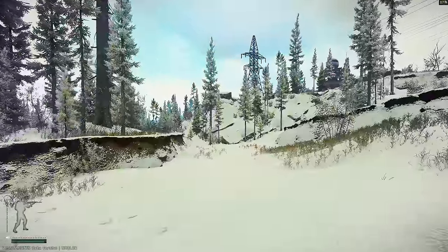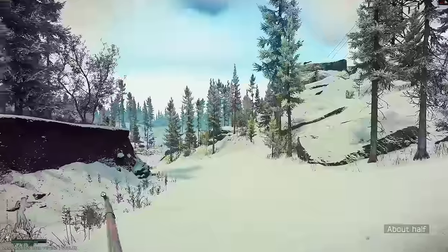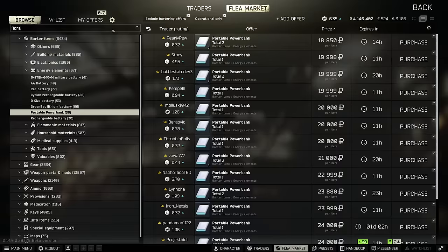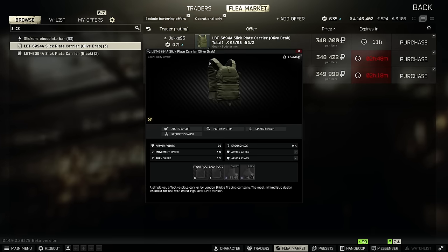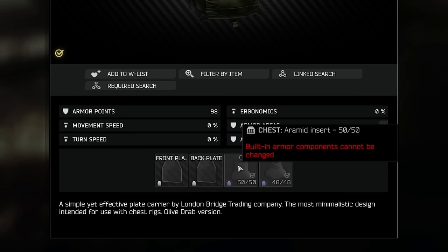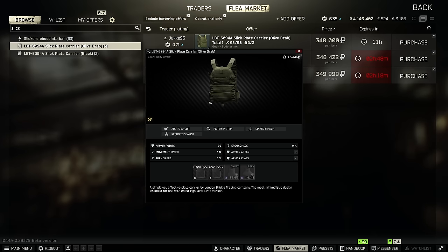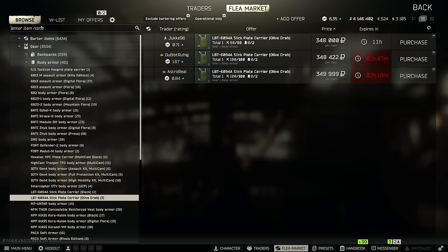Let me show you what armor I think is best for throat protection, soft armor, plates, and side armor. A big change this wipe is how much armor is available on the flea market — you can actually buy a slick carrier right now, though they don't have armor plates inside. You'll have to buy plates separately and install them. We'll cover that in a dedicated armor video. But basically, you can buy just about any armor on the flea market now.